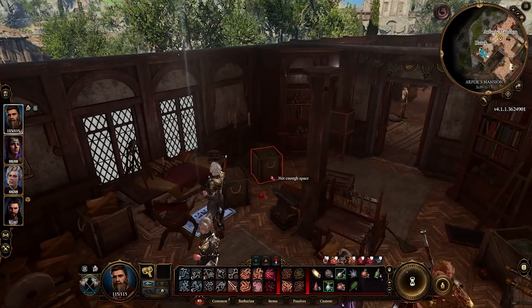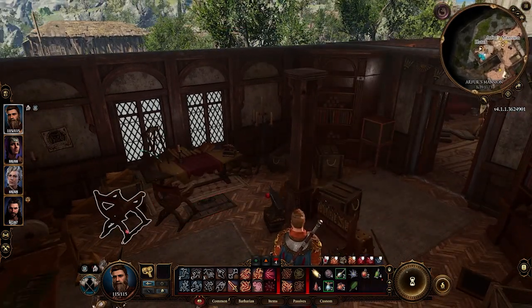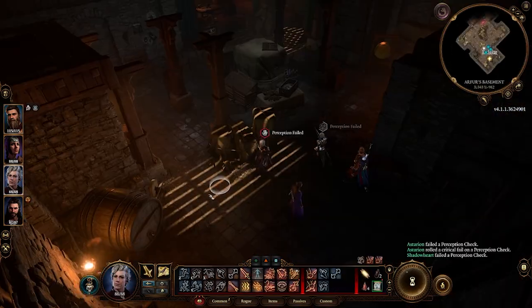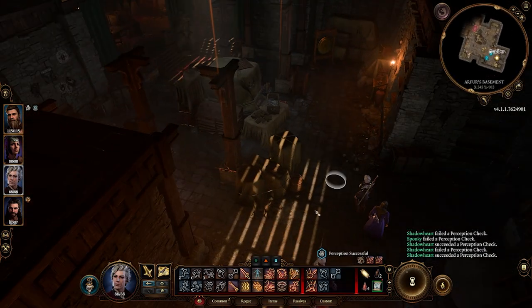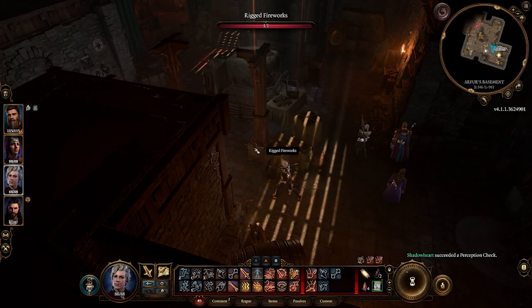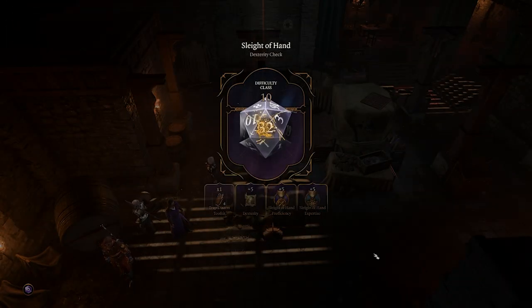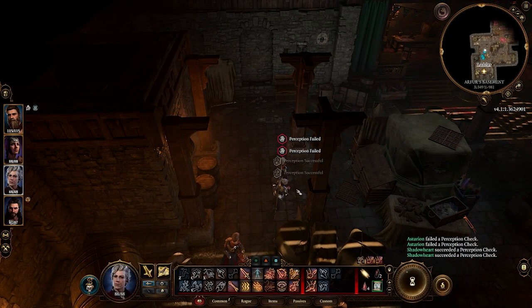There is a hatch within this room just inside Arfur's mansion. You can unlock it and then go into his basement. Once you're down in his basement, you need to be very careful because there are a lot of traps along this basement that are laced with explosives. I basically sent Astarion through the basement, disarming trap by trap.